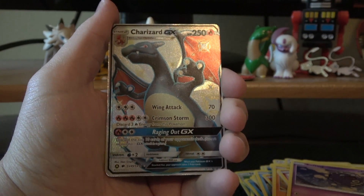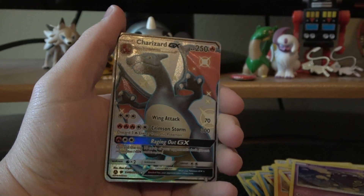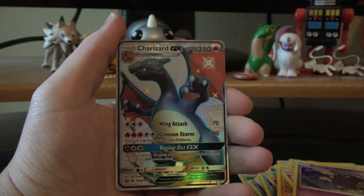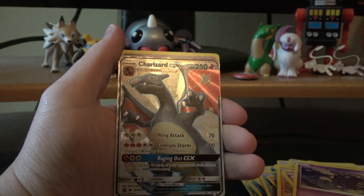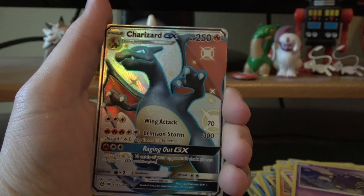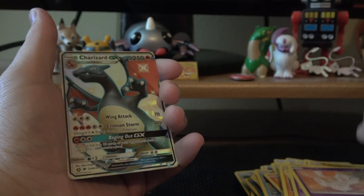Oh no way! Oh my gosh — we got the Shiny Charizard GX Full Art! Oh my gosh! This is like the card to get from this set. I thought I was going to have to open a lot more packs to get something like this. Oh, I am shaky! This is one of the coolest cards I have ever seen. Before I open the last pack, I'm going to go get a sleeve for this thing. And we have a Mew regular rare behind it. I'll be right back.